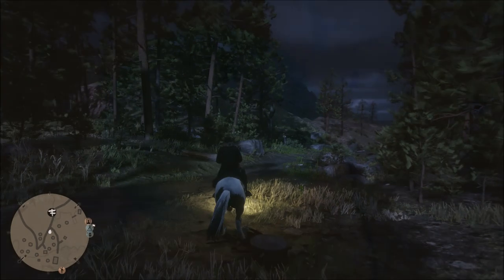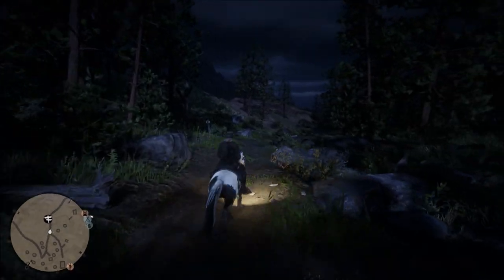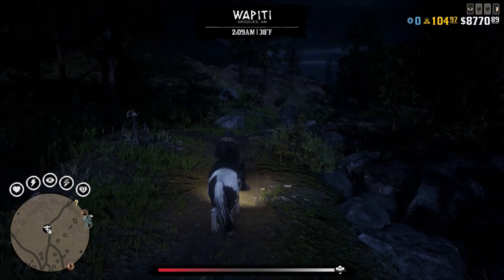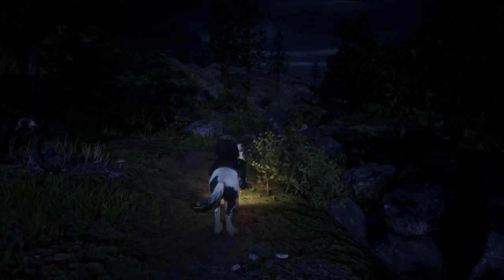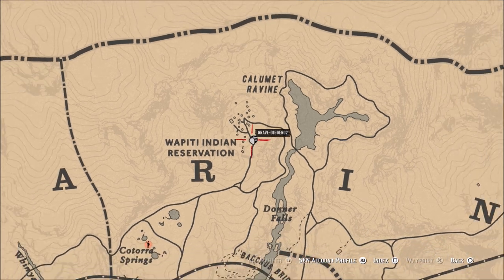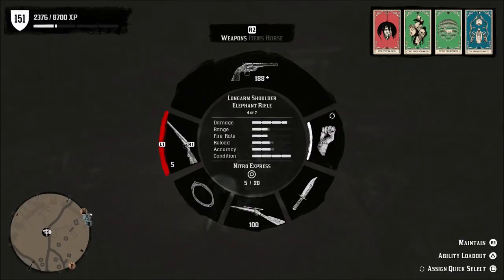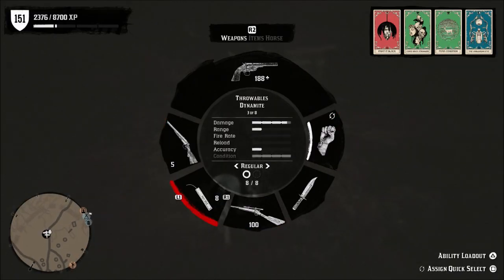Now the odd thing about this is you're going to see where it kind of pops up here on my radar in just a second. I am right here at the top right by the fast travel point at the Indian village. The odd thing was it's supposed to be a very aggressive animal towards humans. Now there were some other wolves that spawned with it that were very aggressive towards me, but the Onyx wolf was not aggressive whatsoever.